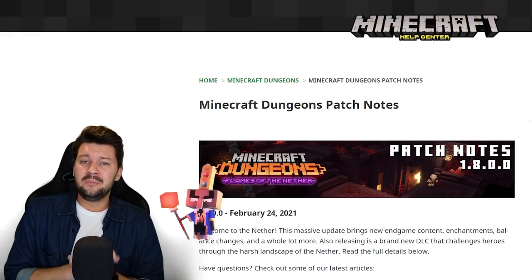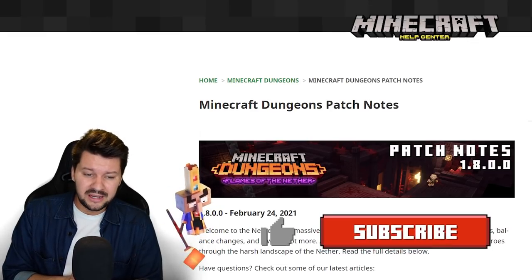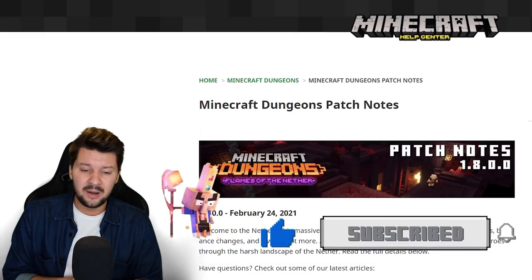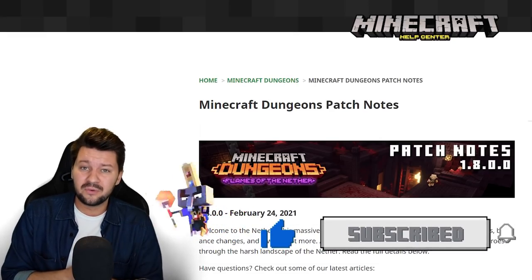Here we are on the official Minecraft website with the 1.8.00 patch notes of the Flames of the Nether DLC update, which got released on the 24th of February. Check out the link in the description if you want to read it yourself. We're going to dive deeper into all the info and check out which builds are viable, which items are strong for endgame Apocalypse Plus, and everything that got buffed and nerfed.